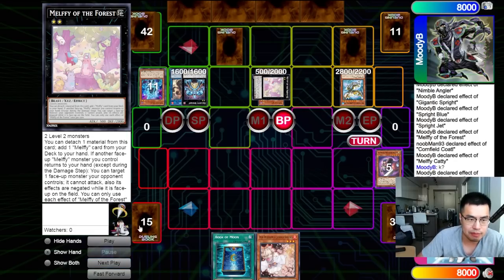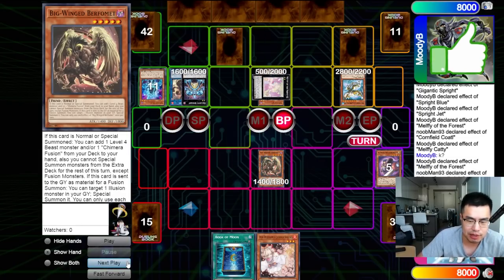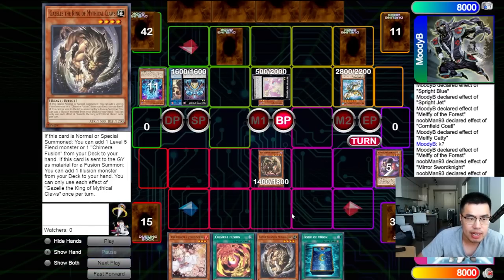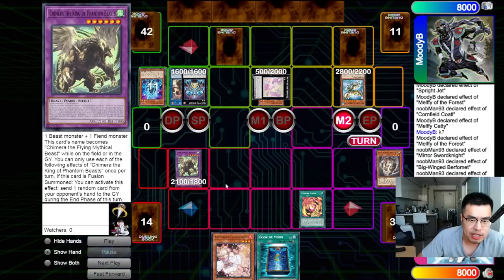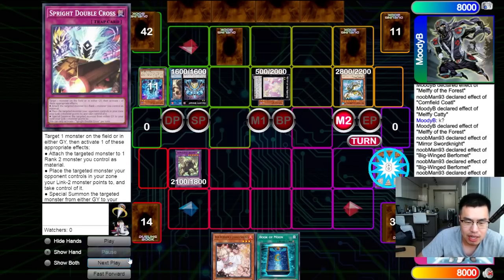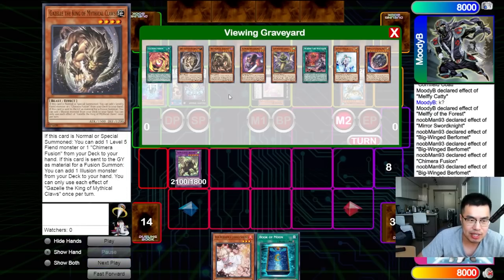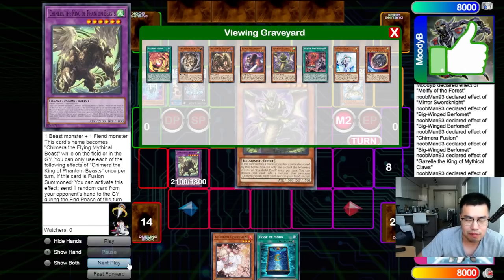We're going to chain the effect of Mirror Sword Knight in response to the Melfi of the Forest trigger effect which targeted our monster. Summon out the Big Wing Burfomet, use the effect to add a copy of the Fusion spell as well as a copy of Gazelle. Potentially could play three copies of Gazelle, because one thing I realized is that when you start with Branded Fusion and then Gazelle on your turn, on their turn when you bring back the Burfomet you actually don't have another Gazelle to search. And then from here, Main Phase 2, activate Chimera Fusion — going into Chimera the King of Phantom Beasts just to start getting some value with the end phase discard.